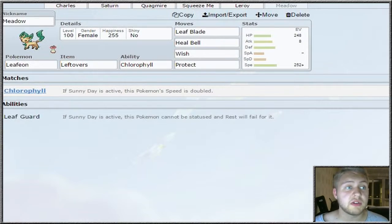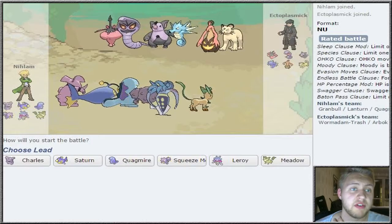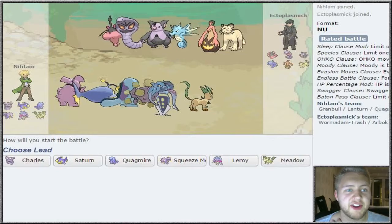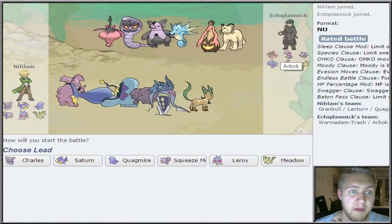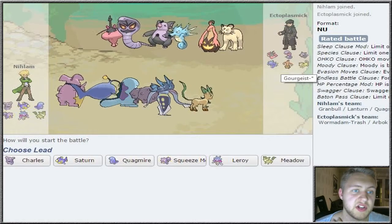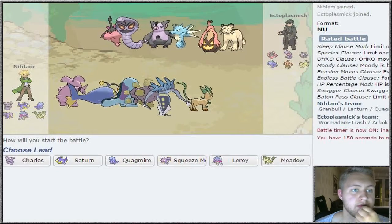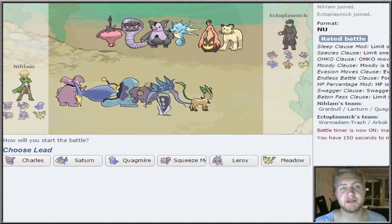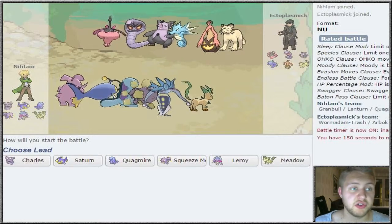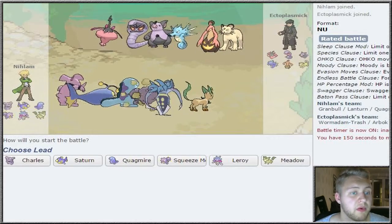That's the whole team, so let's jump straight into a battle. We have a battle with Ectoplasmic. Seeing a Wormadab, an Arbok - this is called trash - Grumpig, Seedra, Goregeist, and Persian. The thing with NU is that I really love this tier, but there are just so many Pokemon you could use, including a lot that aren't very commonly used.